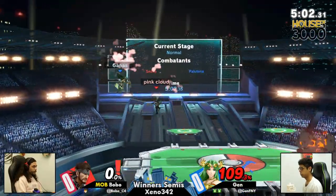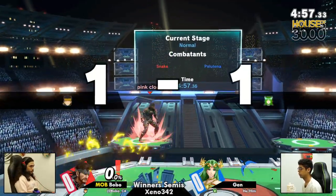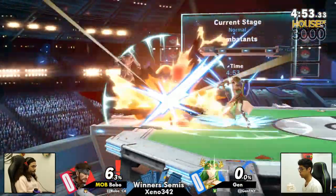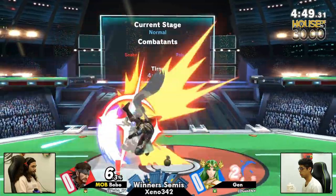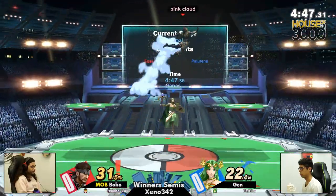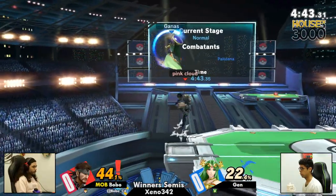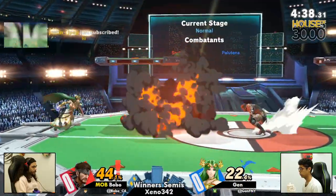Jen looks so good doing that. It's like he just reads it. He's like, oh, you're going to be here? I'm going to throw you back. Even stocks. Jen off to an amazing start this game, and you blink and all of a sudden it's an even game. His Snake just racks on damage like it's nobody's business. Jen's just really good at punishing. Look at this — 44%. Bobo just has to recover really high, putting him in a juggle situation.